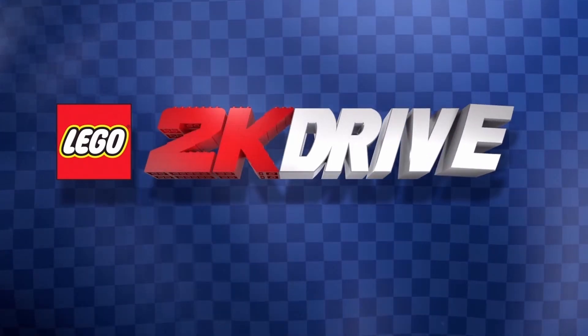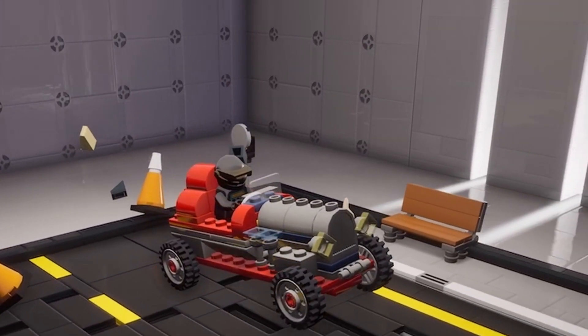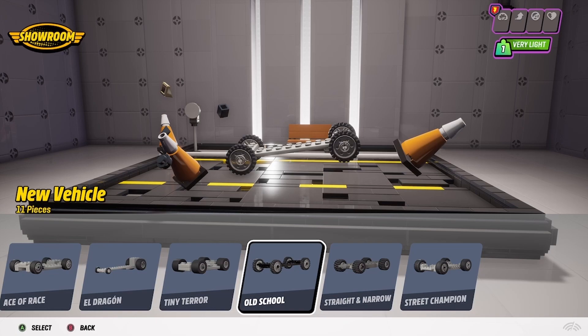All my racer builds only use the stock pieces in the game — there's no need to buy anything in the store. So let's take a look at the racer for Sam Sinister, or as he was known in the other games, Baron Von Baron. This racer has a long, old-fashioned look, so we choose none other than the old-school set from the street chassis.